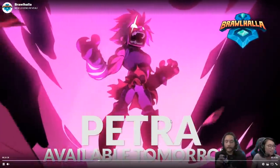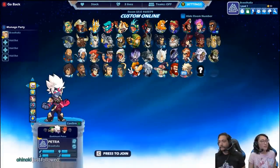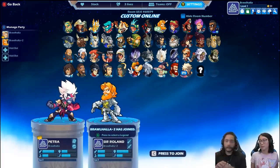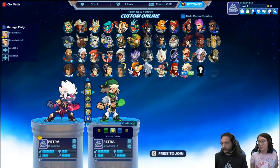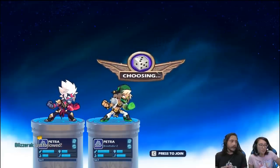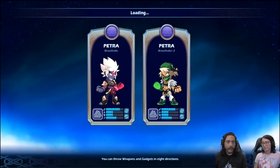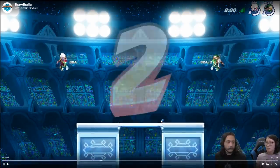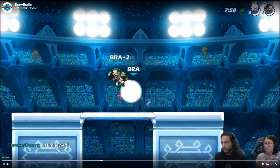Alright guys, that's about it for Petra. I'm going to be going through all her skins and colors and we're actually going to have some one-on-one gameplay with Petra tomorrow. Let me know what you thought of Petra the new legend in the comments below - I know it's not a Lance character. Personally I would have liked to have seen Orb and Bow or Bow and Scythe - I've been wanting a Bow and Scythe legend for a long time. Hope to see you tomorrow in my Petra gameplay video. This is Lucian Sword, take it easy guys.